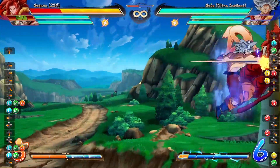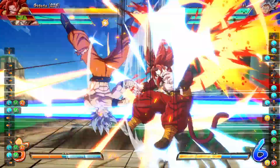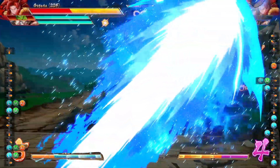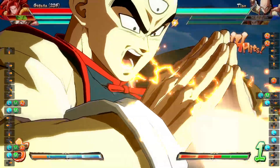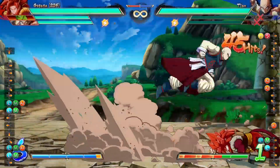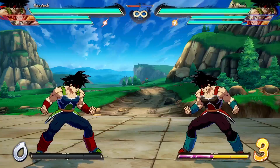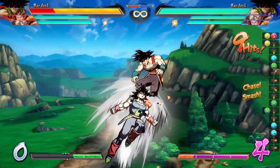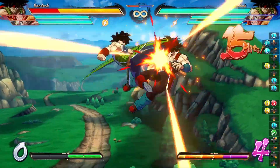Just from my testing alone, I was able to make this work with Master Roshi, UI Goku, and Bardock, as you can see right now. I was also able to make it work with some other characters like Super Saiyan Vegeta, Vegito, Super Baby 2, and Hit, as these characters have sideswitching special moves or supers that grant you access to this Oki setup.